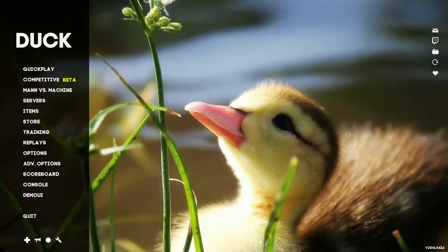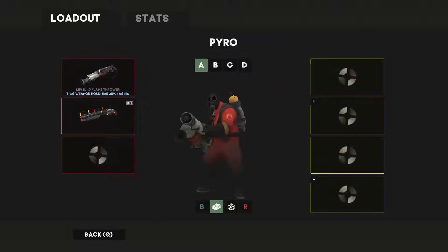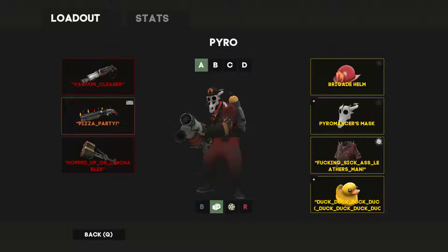Okay guys, I'm gonna show you how to play Pyro. So what you're gonna wanna do is you're gonna wanna run either of those loadouts. You can run the shotgun, or you can run the fire gun, or sometimes you can run the scorch shot.